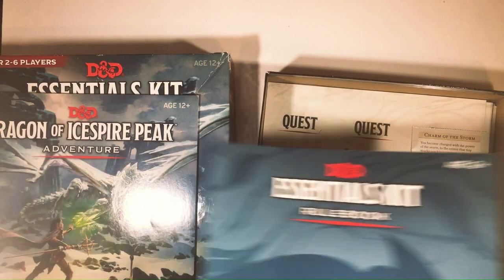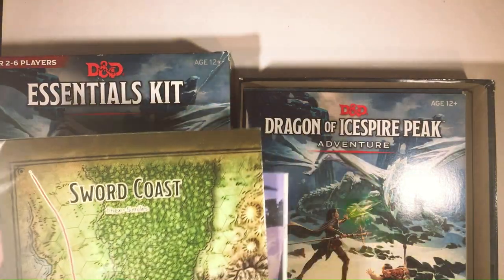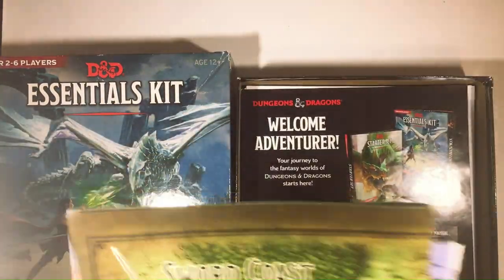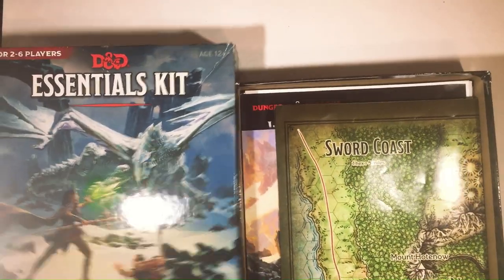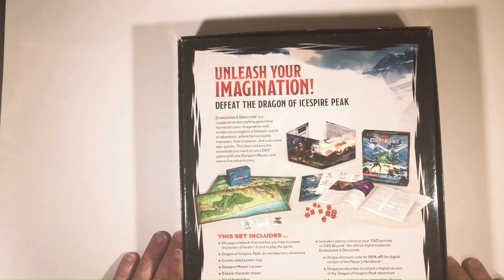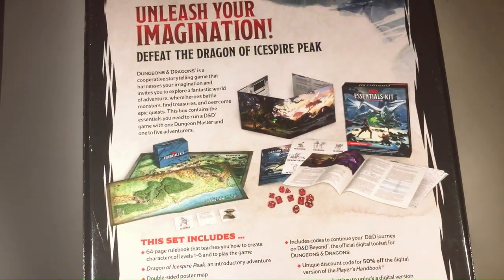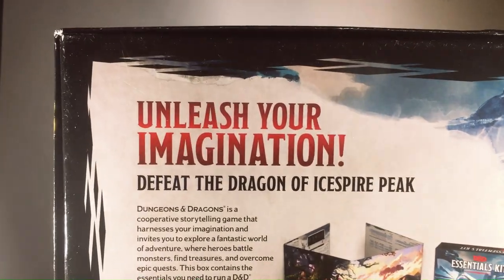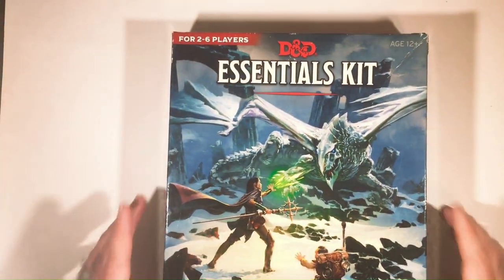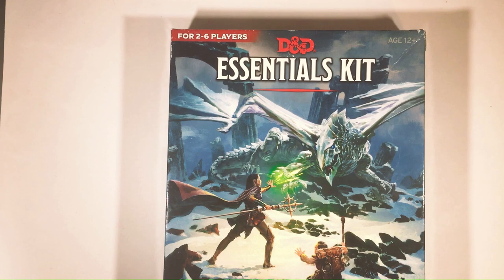So this has most everything it looks like. No dice - that's alright. D&D Essentials Kit: 64-page rulebook, the map, the screen, lots of character sheets. Had the cards - looks like 81 cards. I hope I had most of the stuff - that's pretty cool. Defeat the dragon, cool cover art. Essentials Kit - not bad for $3.50. Thanks for watching Triple R, have a good day or night wherever you are.